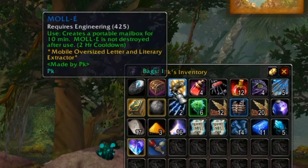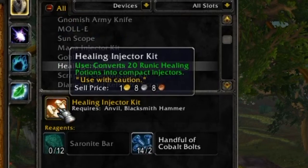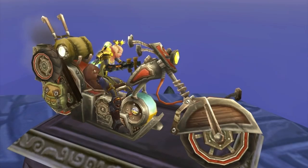MOLL-E should be the first thing every engineer makes — I've got one in my bag right now. Being able to pop a mailbox down every two hours is fantastic. You can also make Mana Injection Kits or Healing Injection Kits to save bag space. And of course there's the Mechano-Hog mount — if you're an engineer you'll probably want to make this, especially at the start of the expansion, though the cost is significant on a fresh server.